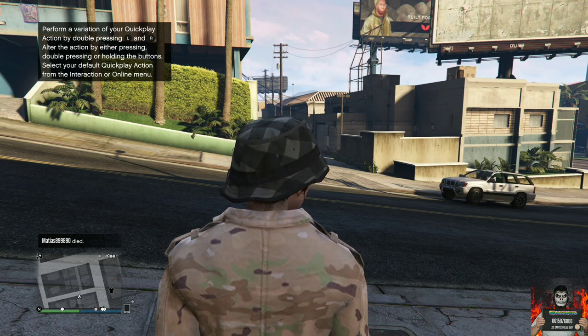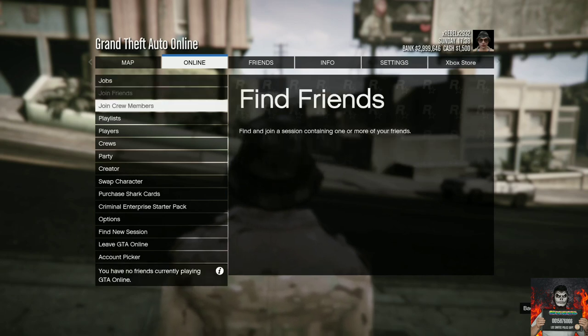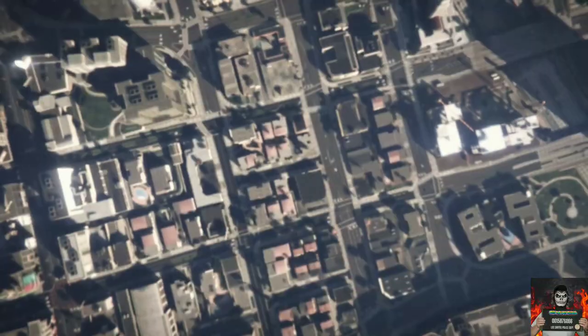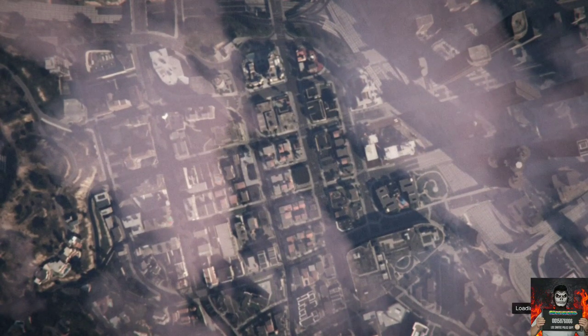Open up your pause menu, go over to Online and choose the section called Creator and launch Creator. You should be loading into a job menu. Once you load into the first job menu, create a race, then create a lander race afterwards.